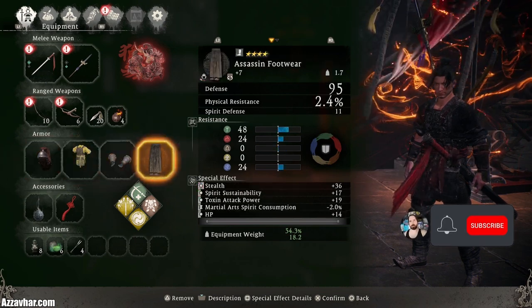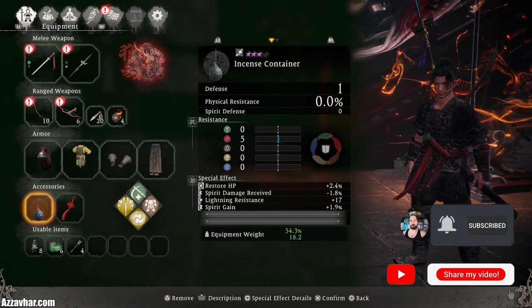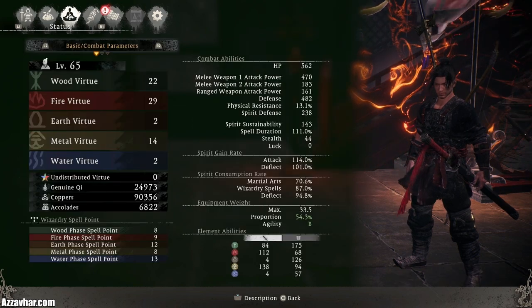This is the equipment that we used for the fight. These are the two accessories that we used, these are the spells that we used, and these are my character's stats.